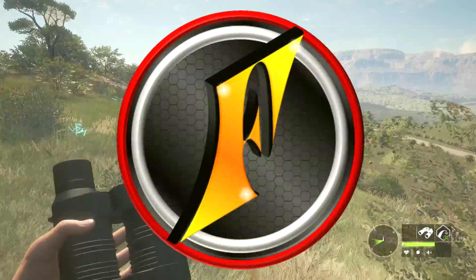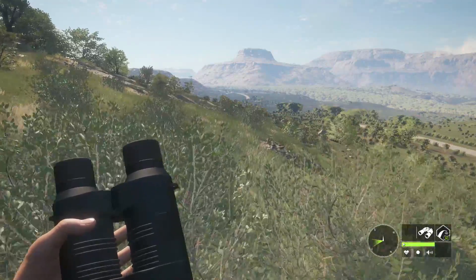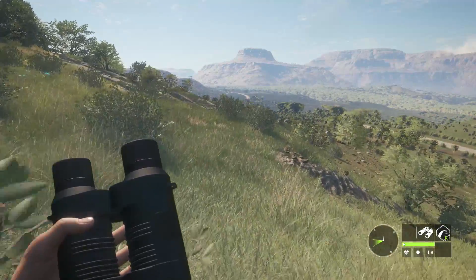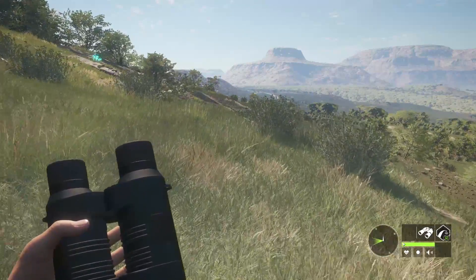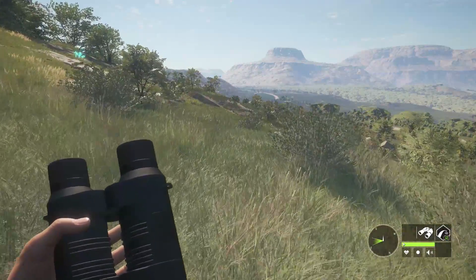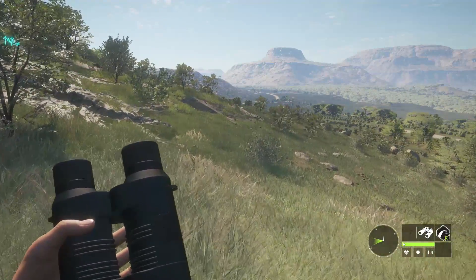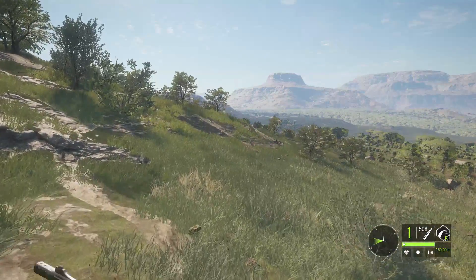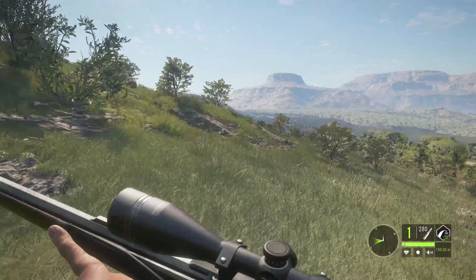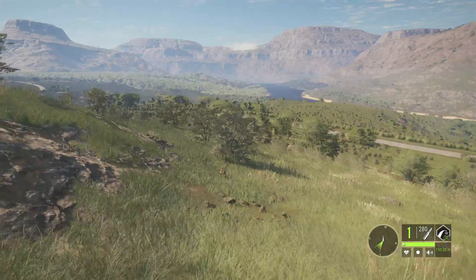With the Mallard update to Hunter Call of the Wild, it seems they made the Cape Buffalo significantly weaker in terms of how guns perform on them. I want to try it out today. I waited until the patch officially came out with the fix to the Mallards, and all seems well. We're going to try some different guns — the obvious ones first: the 470, the 338, and the 7mm. Then we'll try some smaller calibers to see if they're actually viable.